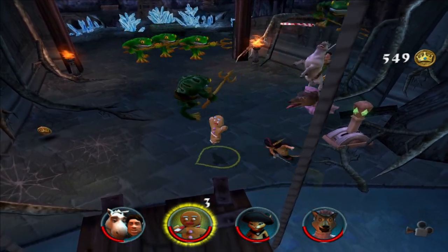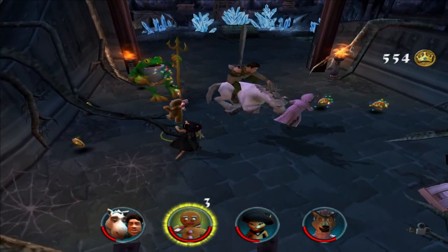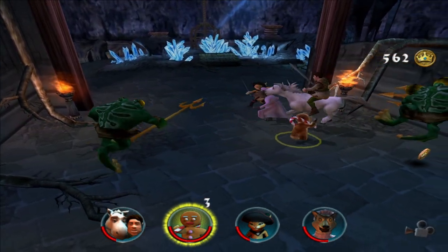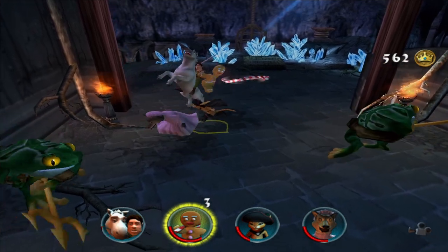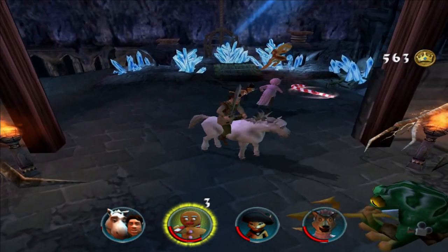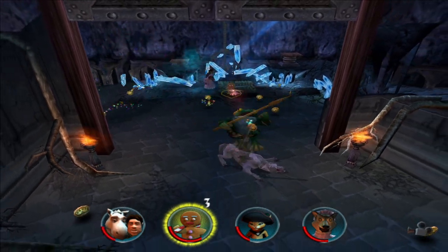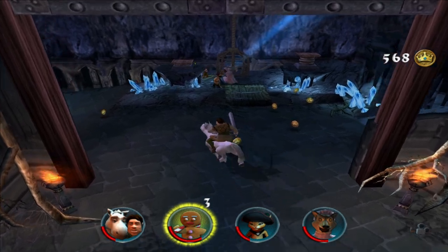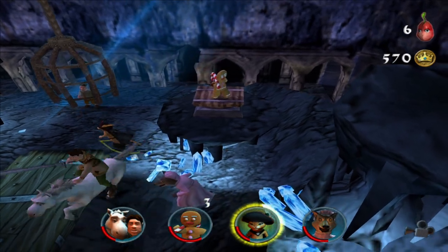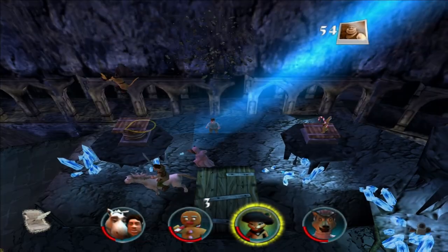Pull it. Let's just get rid of all these guys. I upgraded my attack in the shop, but I don't feel a difference, to be honest. Alright, we got a checkpoint. That's unfortunate. Get him, there we go. There's another bean right here behind this little rock thing. That wasn't nearly as bad as I thought — I thought I was going to have to switch between them.